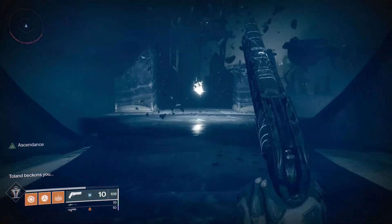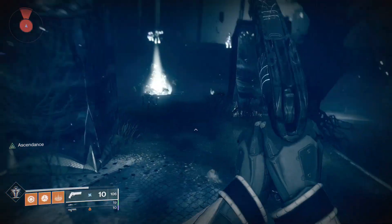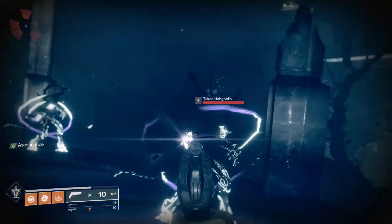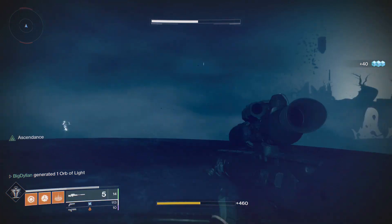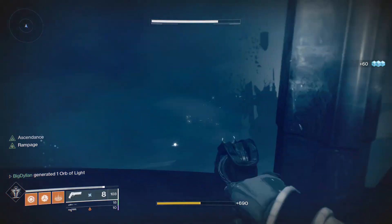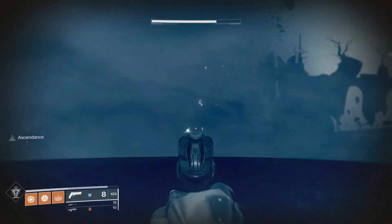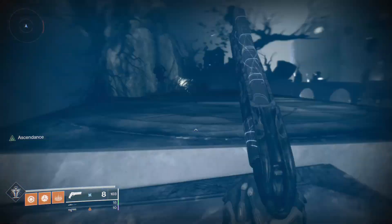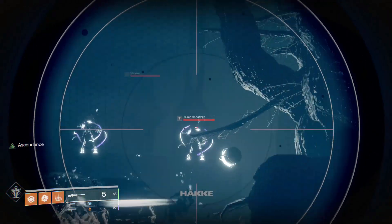As soon as you spawn, look for - I'm pretty sure it's this way - yep, there it is. Look for this tower; it's the easiest waypoint I like to use to know where you're going. Come over here, jump past the shadow thrall - you don't need to waste your time on them. Jump up onto this platform with all these snipers and get rid of them. The next area we're going to be going is this way. The best guide I like to use is that little floating rock there.